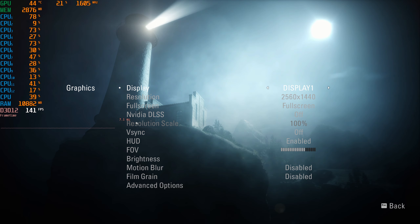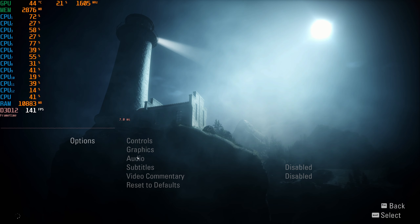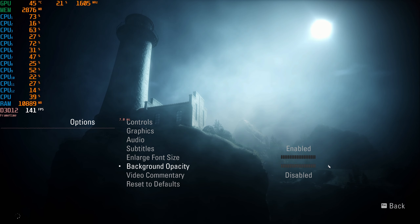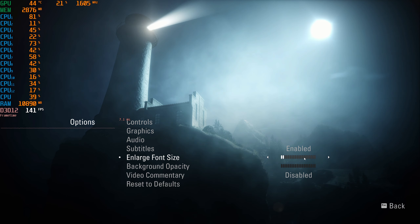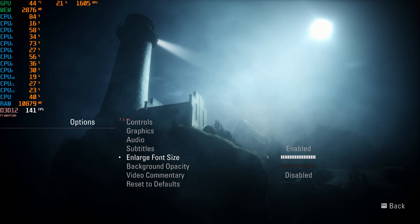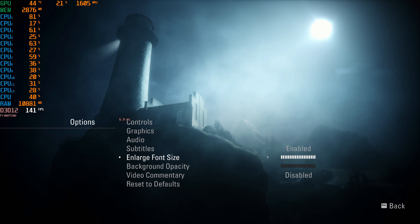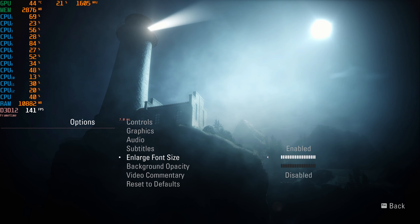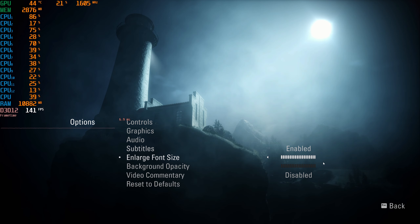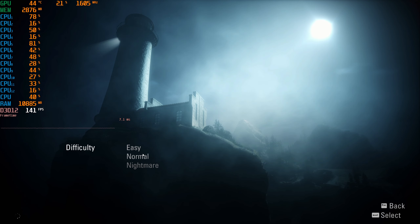Resident Evil 2 Remake did it the best — I know it's a broken record, but we'll continue on. Let's take a look at the audio options: music volume, effects volume, speech, and cinematic — pretty basic. Subtitles we'll enable, which is great. There's also an adjustable font size, which is fantastic because subtitles are so often too small to read on both monitors and big TVs. There's also background opacity. Video commentary we'll disable for now.